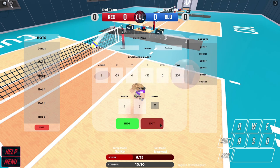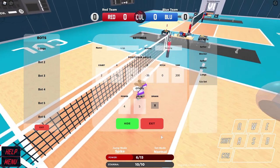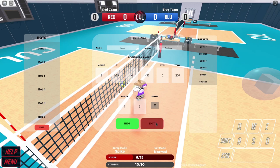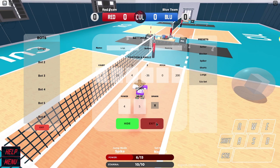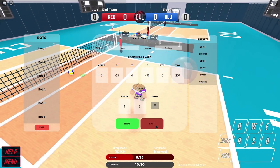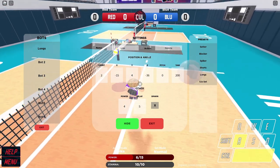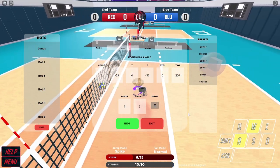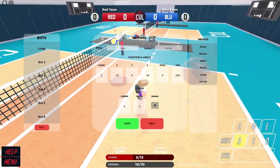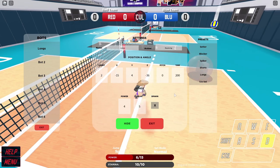Glide setting is useful because as a setter, you're not always going to be standing still. You're going to be moving around sometimes, maybe helping the team receive the ball and other things like that. This is also useful for six-two if you want to learn how to glide set from behind the slide. But in six-two, you can jump in front of the line anyway — glide setting just looks cooler and it's definitely much harder to pull off.